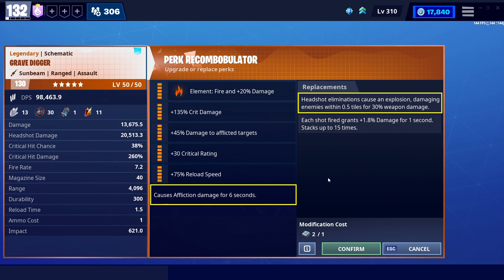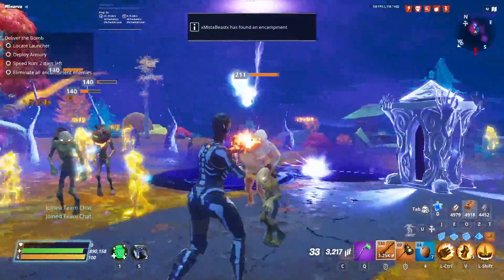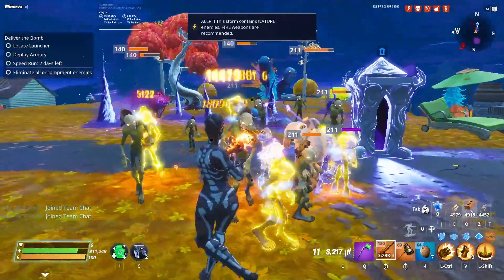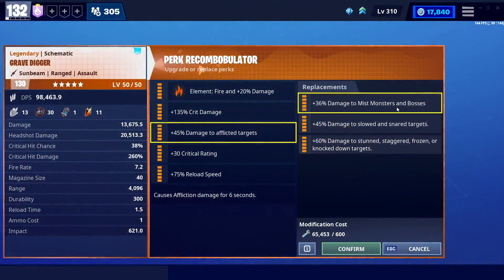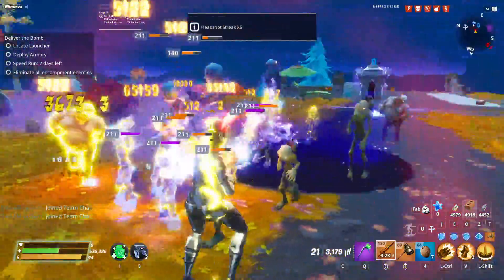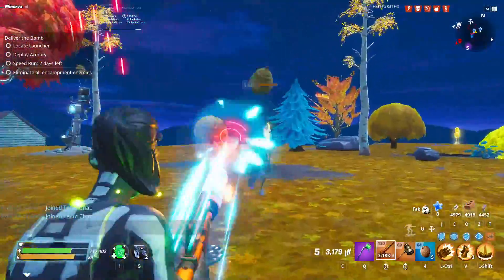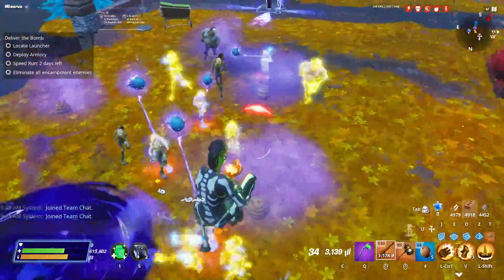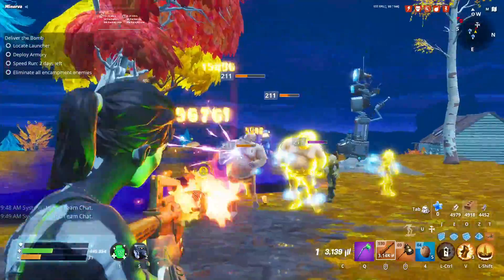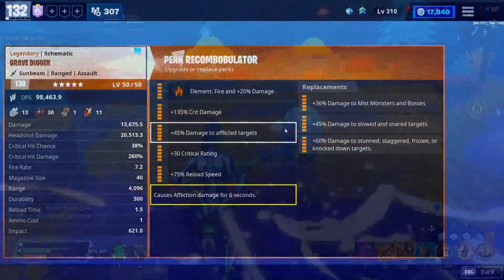If math isn't your thing and a lot of that went over your head: if you're shooting normal baby zombies that die in four or five shots anyway, it's an irrelevant discussion. If you're shooting a husky husk, the damage-to-mist-monsters perk won't apply, so that bonus damage would essentially equal out to Affliction — maybe a little bit more damage if you're later in your magazine. If you're shooting a smasher or a mist monster, that's where it benefits the most, because you're getting 36% on every single shot and ramping up damage with sustained fire. It is significantly better against mist monsters and mini bosses. That could be really good in the 144 and 164 player zones. But it's still not that much more damage versus mist monsters compared to just doing the typical Affliction damage.